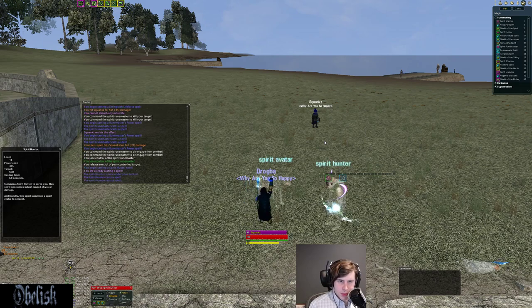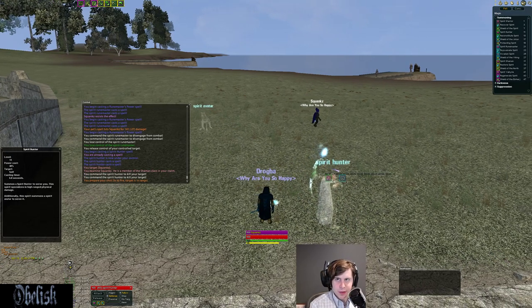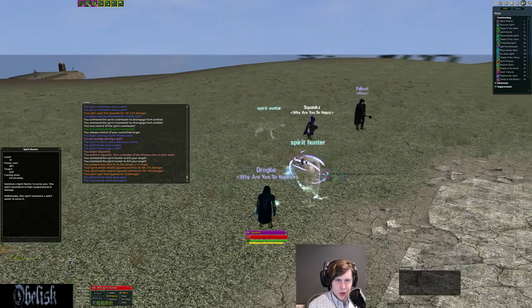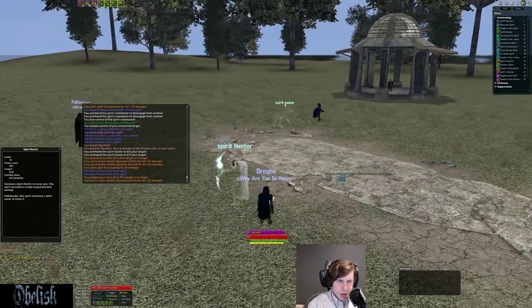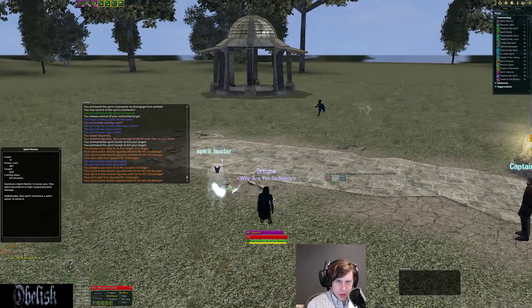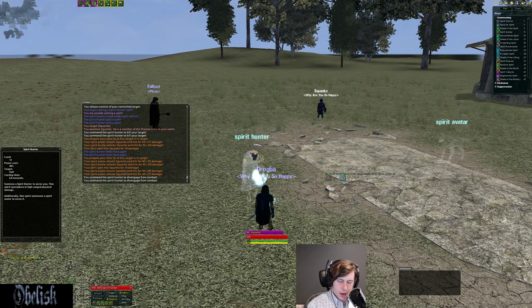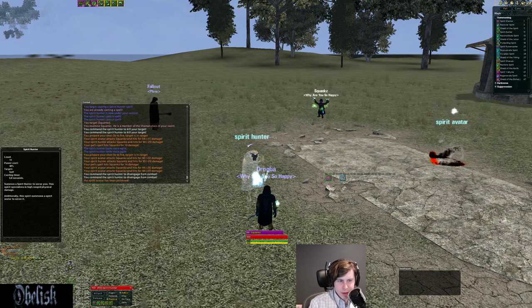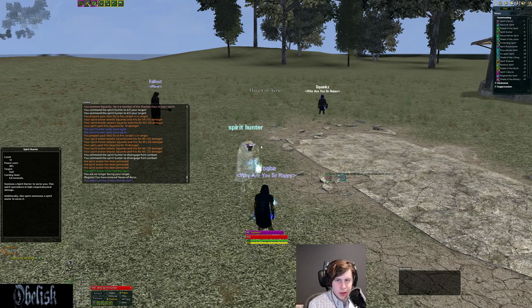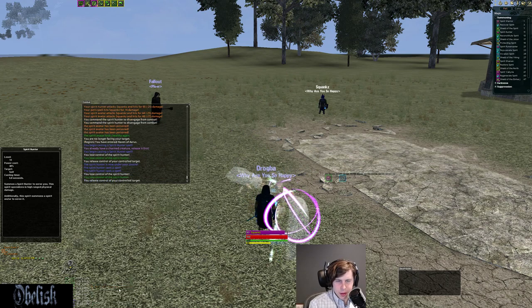The Spirit Hunter is interesting — it's a pet with its own pet. It shoots at range and also sends a spirit avatar to attack in melee, so you deal with two pets at once. The damage isn't great on either, but you've got two things to deal with. Once the sub-pet dies you need to release and resummon both to get them again.